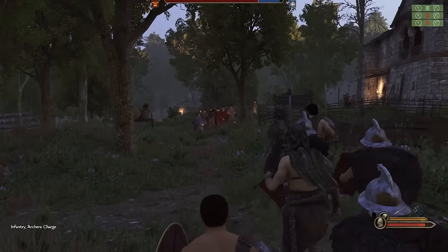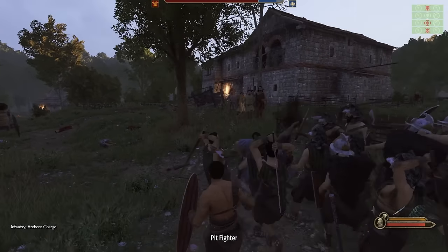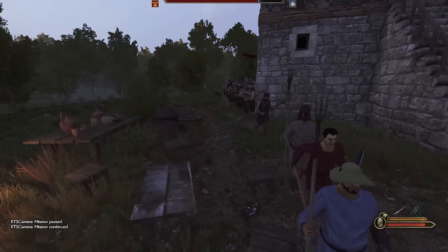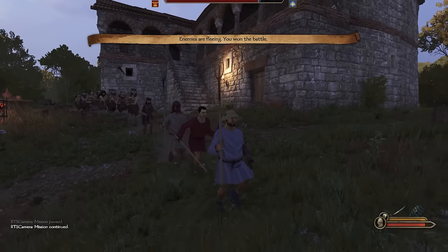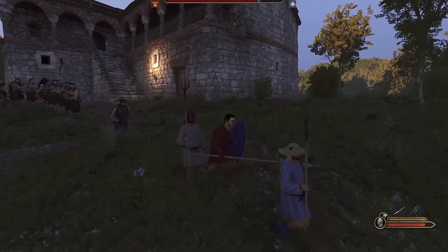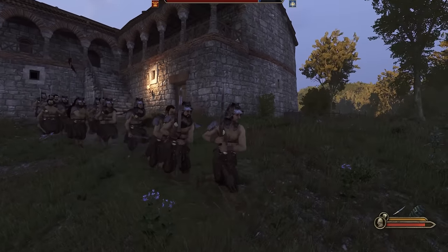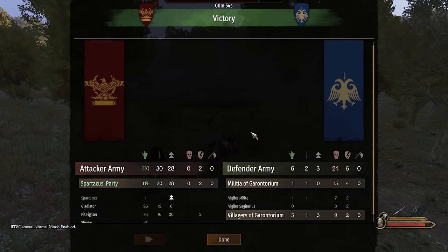Charge! Throw your pilas! The militia is running - the peasants are running! Look how they run - they're trying to act all formal when they're retreating, like 'this is a strategic retreat, this is not us running away, pay us no mind.' And our gladiator brothers with their two-handed weapons are chasing them from behind. That was a nice little easy victory.